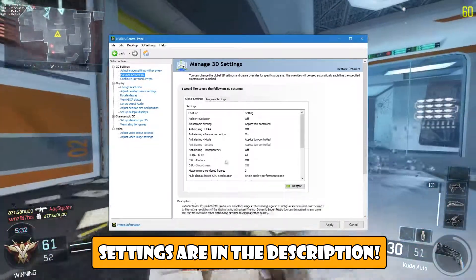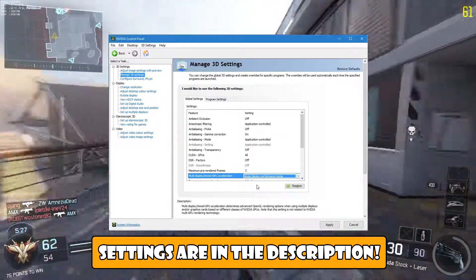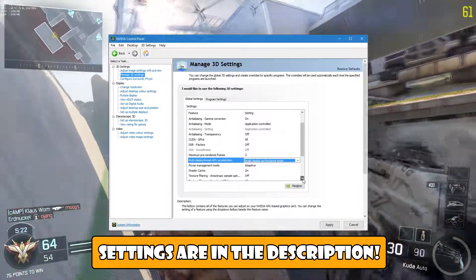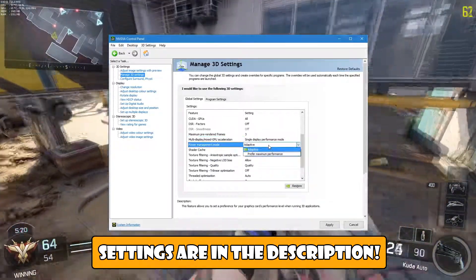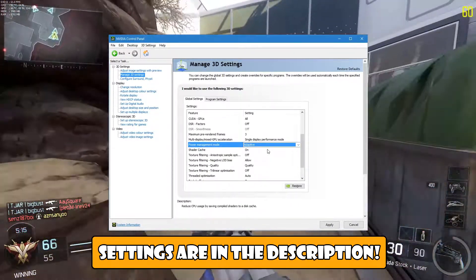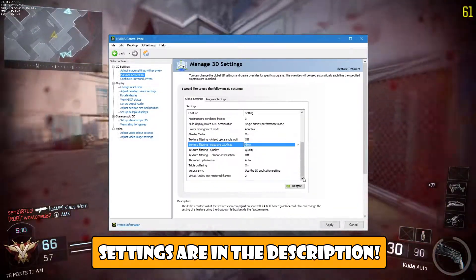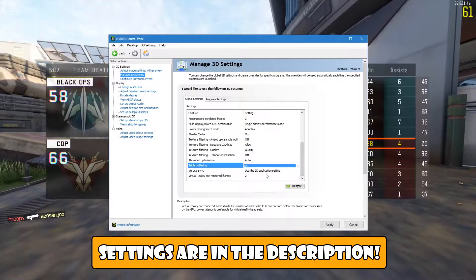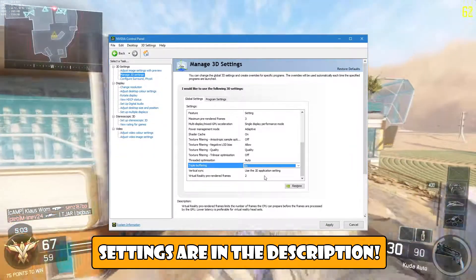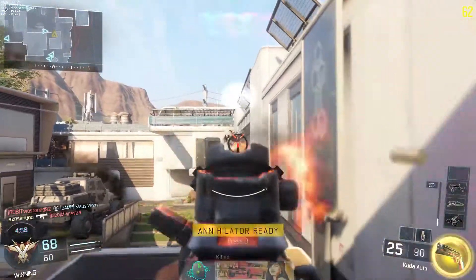For pretty much any card you can change the following: select Maximum Pre-Rendered Frames and select 3. Select Multi-Display Mixed GPU Acceleration and select Single Display Performance Mode — only if you have one monitor, otherwise ignore this. Next, select Power Management Mode and click Adaptive. Next, select Texture Filtering Negative LOD Bias and choose Allow for better performance according to Nvidia. Next, select Triple Buffering and turn it on. Lastly, if you're not experiencing input latency, select Virtual Reality Pre-Rendered Frames and select a value higher than 1 — I've left it at 2 because I don't experience much input latency and it definitely does help with FPS drops.